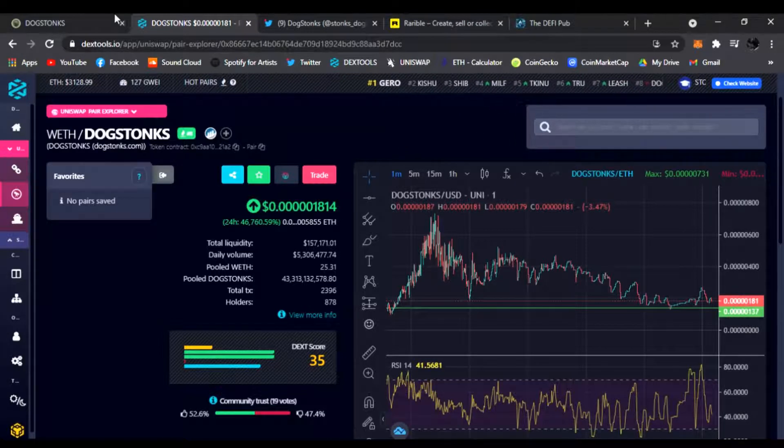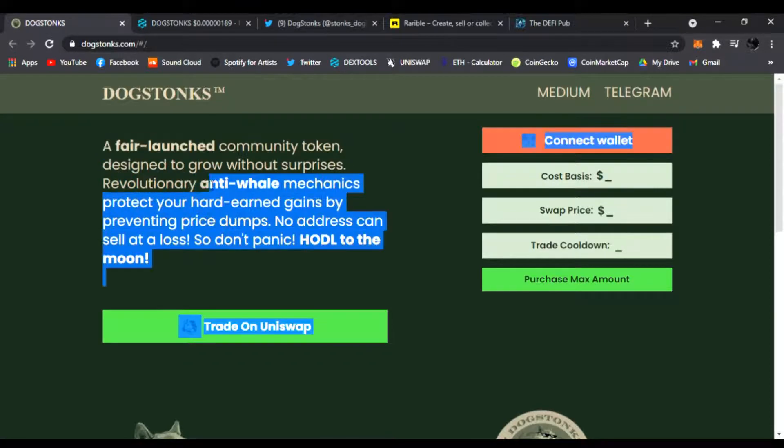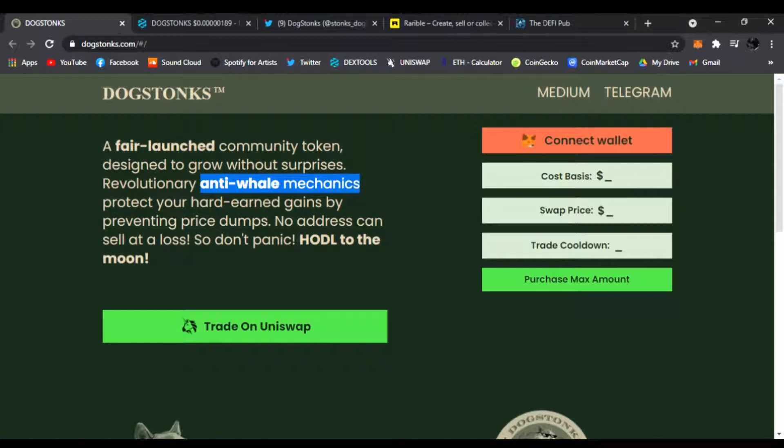We're gonna check out Dog Stonks. I'm right here on their main website — links will be all in the description, you can click them and find out everything about the project. You can read the Medium, join them on Telegram, connect your wallet to MetaMask, do some trades. Not financial advice, always do your own research. Dog Stonks is a fair launch community token designed to grow without surprises — revolutionary anti-wall mechanics protect your hard-earned gains by preventing price dumps.